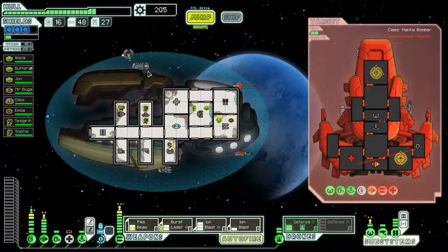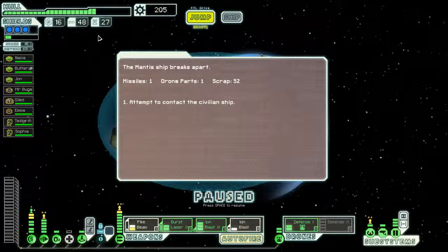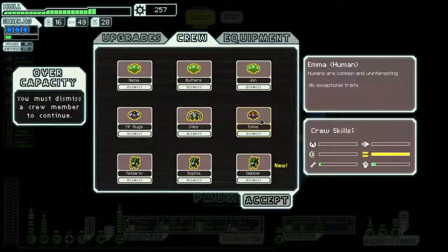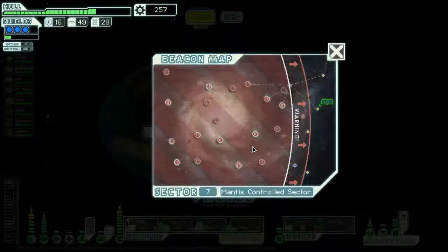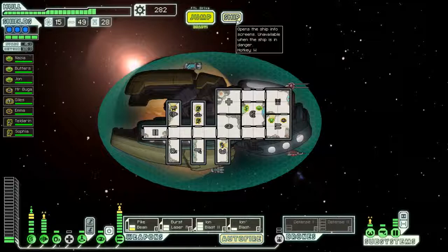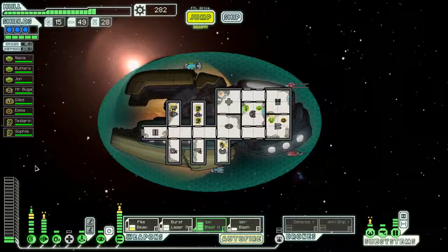Attempt to contact the civilian ship — welcome aboard, Debbie. Sorry Debbie, we got nowhere for you. I'm gonna go to the exit and if I can jump up there I'm gonna do it — I don't mind fighting the rebels. Anti-ship drone mark one — that's actually a good idea, that is a keeper right there. I can use him during the Zoltan phase and during every phase after I've taken the missiles down. Let's go ahead and head up here.